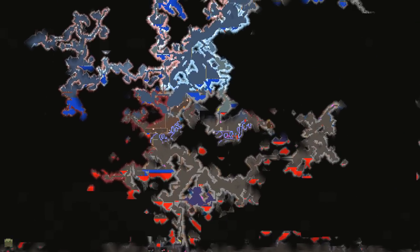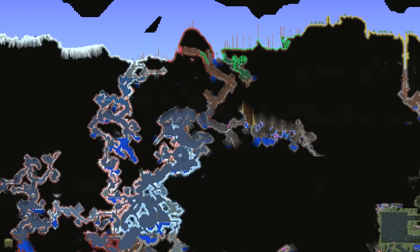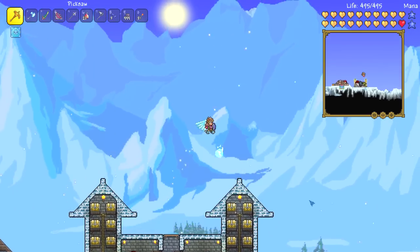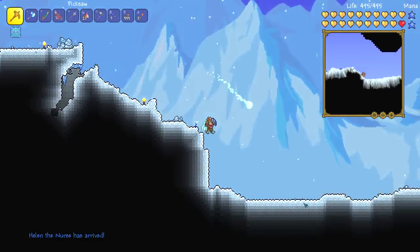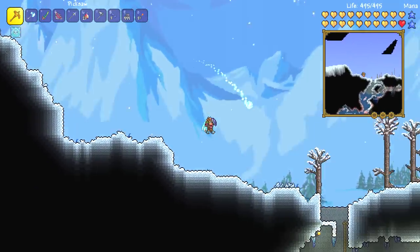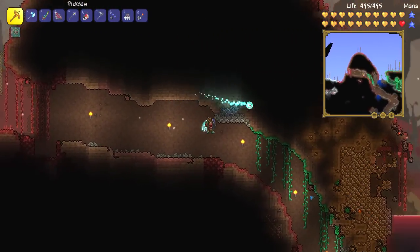The next thing we need to do is go down into an underground mushroom biome. The nearest one would be down here — there's kind of two next to each other. If we go down this crimson bit and keep heading right we're going to find one. Also, a bunch of my NPCs died because of a blood moon and I didn't manage to save them in time because I was elsewhere.